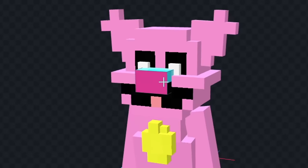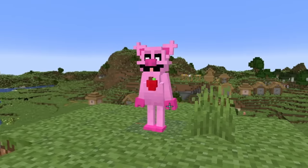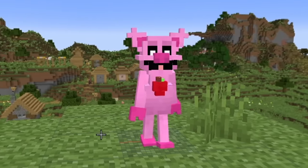First, I'm gonna color her body light pink, and we'll color her head the same color. Now let's color her nose a darker pink, and we'll use the same color for her hands and her feet. Next, let's color in the apple we put on her chest. Now finally, let's color in the tail, and I think this is looking good. Let's add Piggy Piggy to the game.